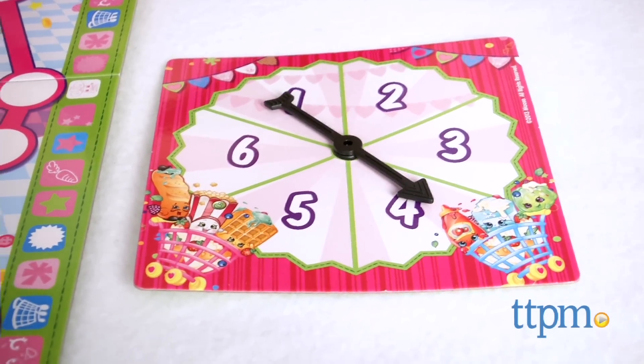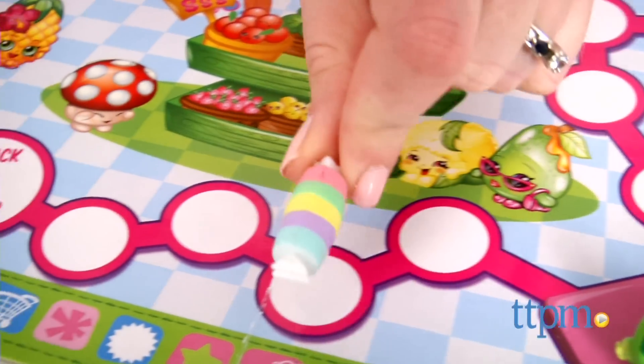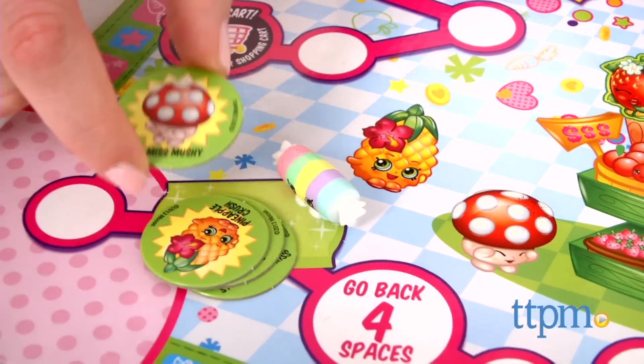Players then take turns spinning the spinner and moving their Shopkins pawn that many spaces along the board. If you land on or are about to pass a color price tag space, you must stop on this space and collect the Shopkins color token that is there.